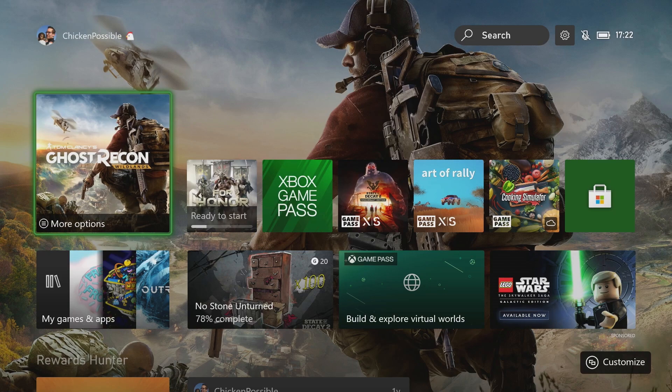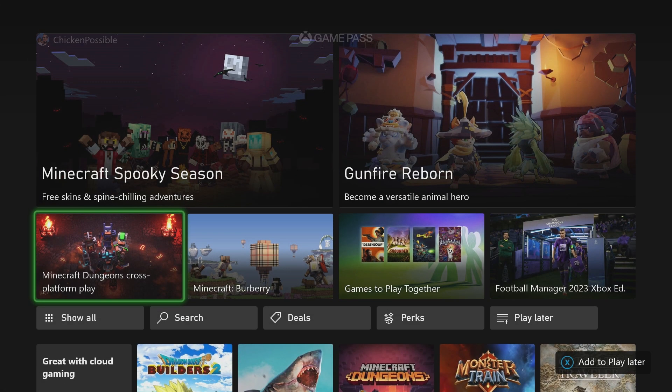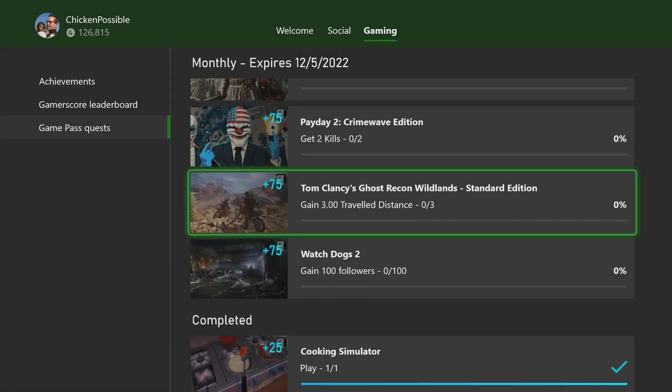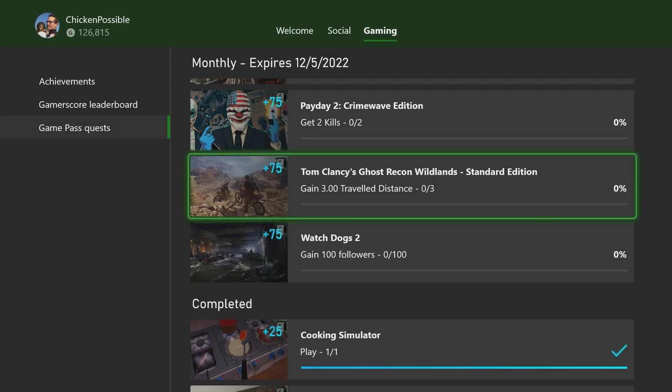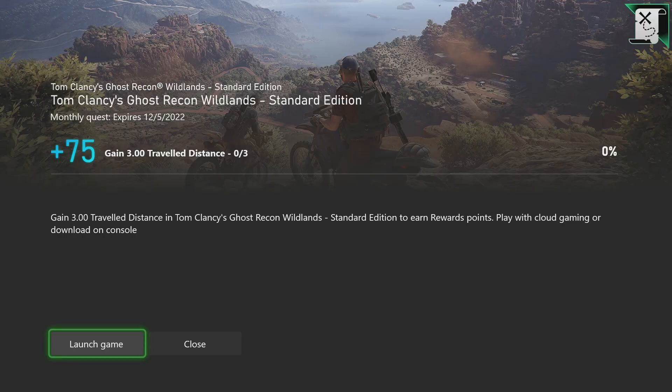Hey, what's up everybody? This is Chicken Possible with Rewards Hunter, back with another Xbox Game Pass Monthly Quest Guide. Today we're going to be working on the quest for Tom Clancy's Ghost Recon Wildlands Standard Edition. This is worth 75 rewards points, and we need to get three travel distance within the game — basically three kilometers. We're going to earn 75 rewards points for doing this, and this game is available on the cloud, so if you want to play it that way, you can.